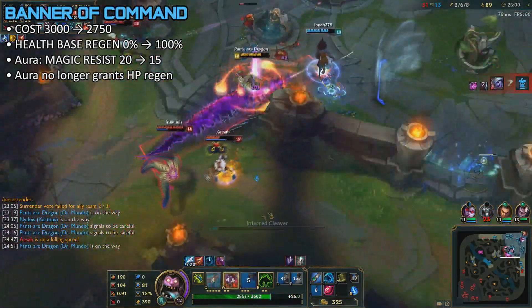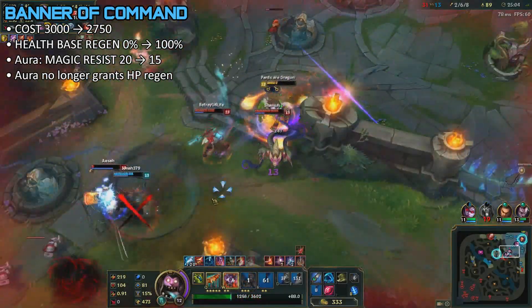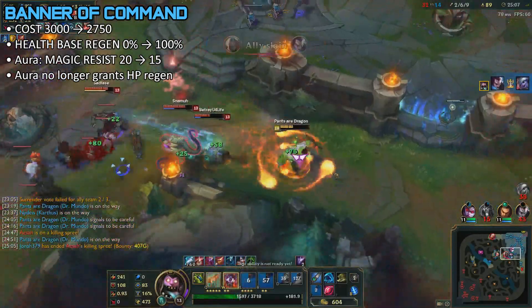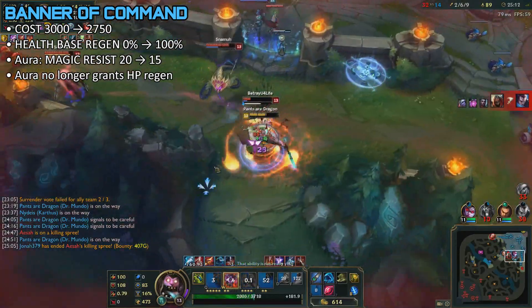Next up is going to be the Banner of Command, the AP version of the Locket of Solari. The same stat changes are happening to this item as they did with Aegis of the Legion. The only difference is they're making it cheaper because of the nerfs to the Aegis of the Legion, so you always got to keep that in mind.